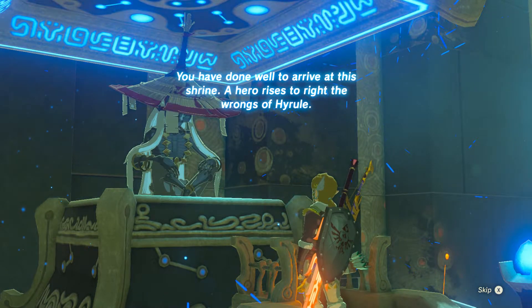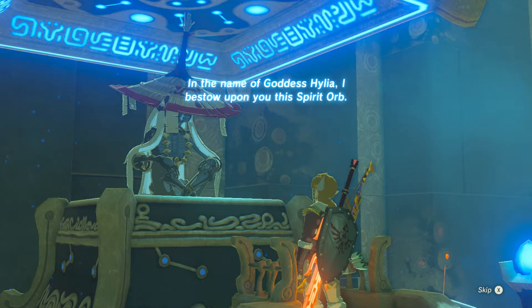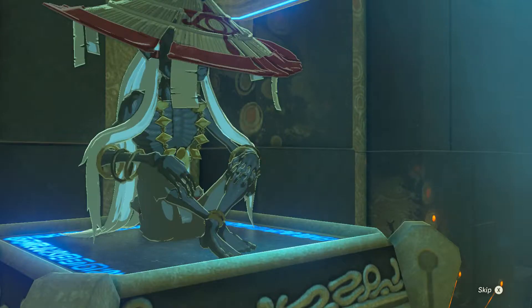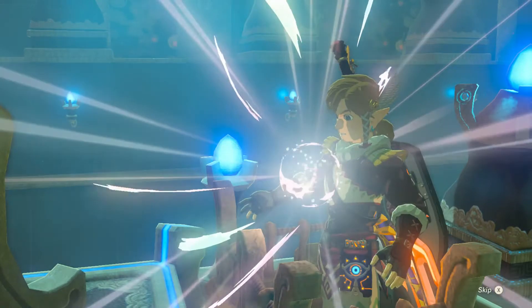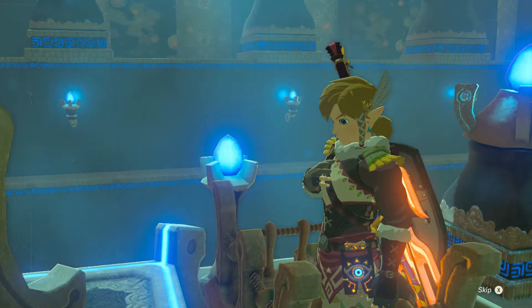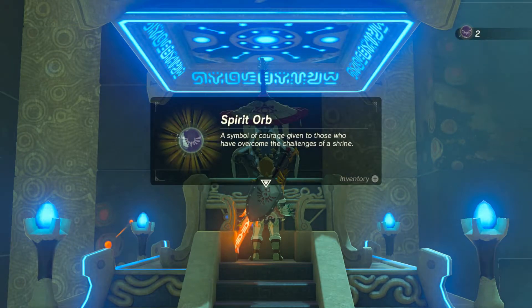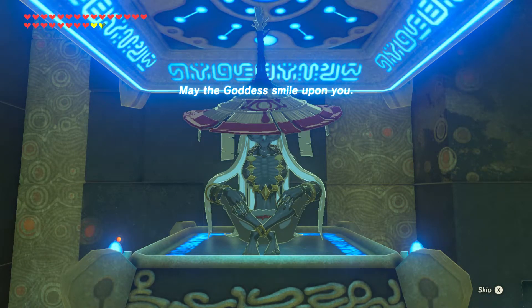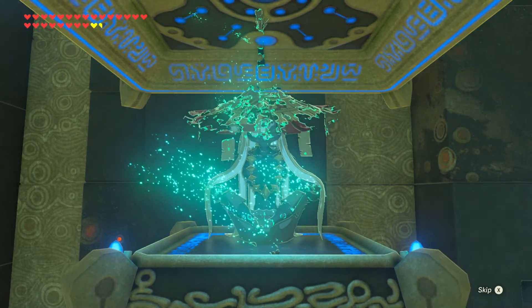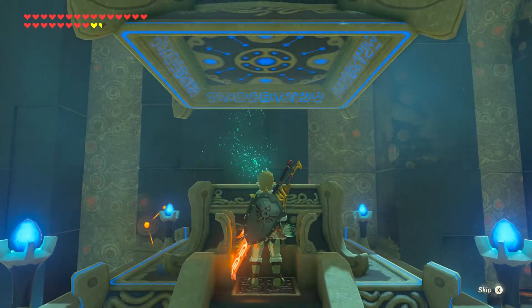You have done well to arrive at the shrine. A hero rises to right the wrongs of Hyrule. With your spirit orb, you can make that possible. I bestow upon you this spirit orb. The spirit orb — a symbol of courage given to those who have overcome the challenges of a shrine. Halfway to another heart. May the goddess smile upon you, and may the Guardians look the other way — that is what I would find most comforting as I make my way out of this temple. I might just fast travel somewhere else. I hope you fast travel to my next shrine video. Thanks for watching!